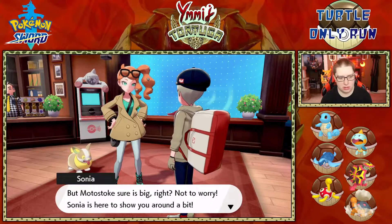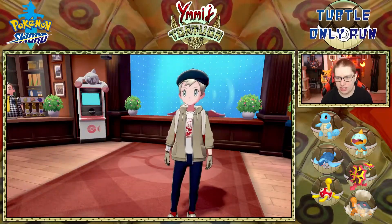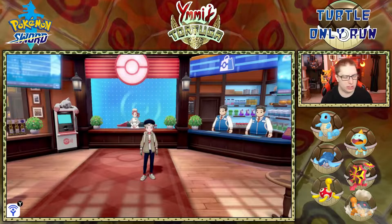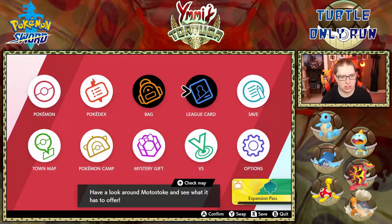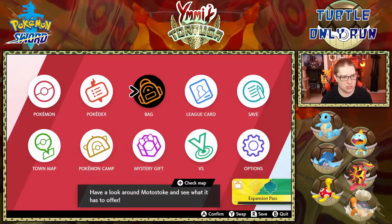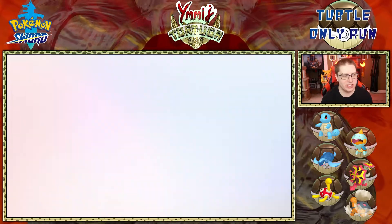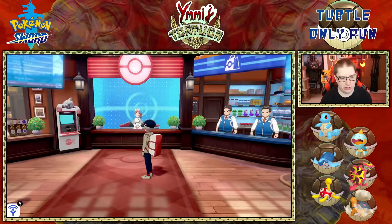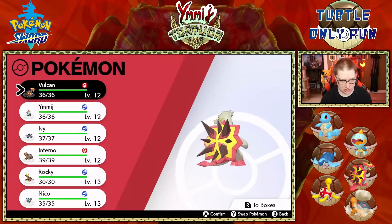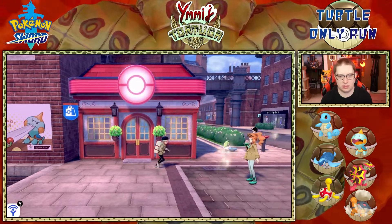We get league cards in Motostoke — heal your Pokémon. We're going to the opening ceremony. I think I will skip the cutscenes. Now that we have everything I can swap the menu around — I'm so used to having Pokémon here because this is where I swapped for shiny hunting. The fact that you can customize this menu is amazing, but you can't customize it right away.